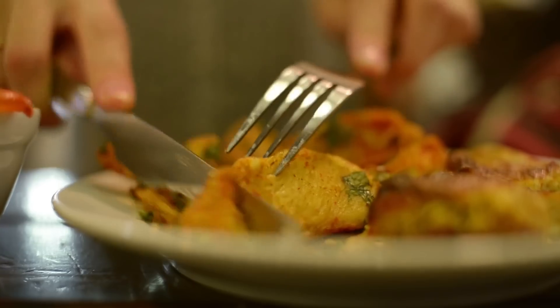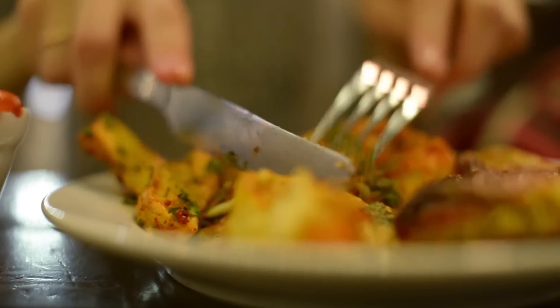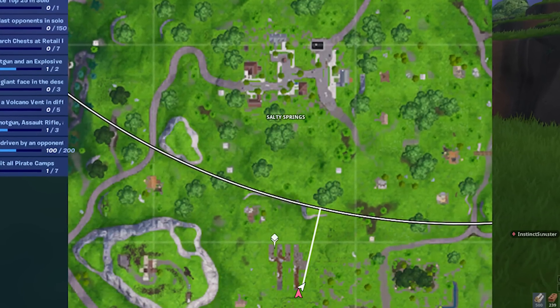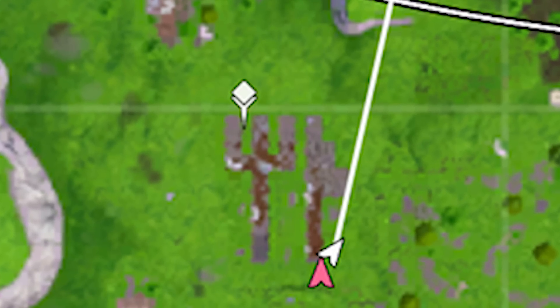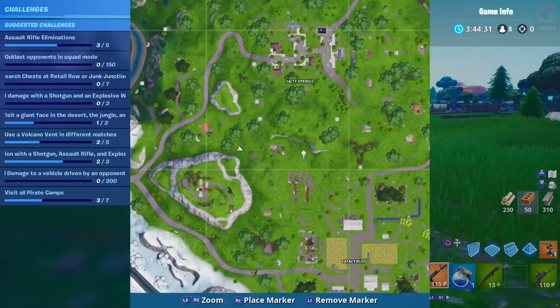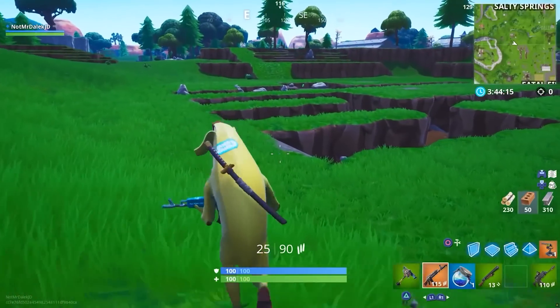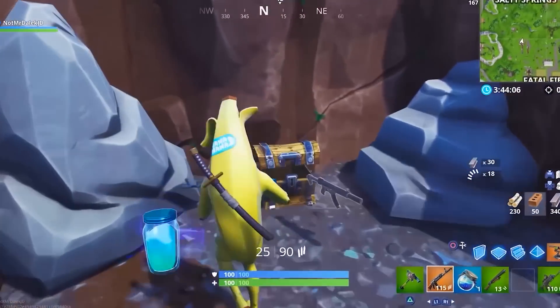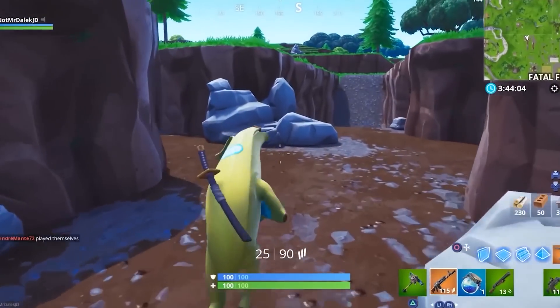Fork Knife. A lot of you probably knew about this one because it was right there in plain sight, but on Chapter 1's island, between Salty Springs and Fatal Fields, there was a huge hole in the grass in the shape of a fork and knife. Obviously, it was a little hint towards everyone calling the game Fork Knife back then as a meme. There was actually some good loot down there sometimes, so it was a helpful Easter egg at the end of the day. Thanks, Epic.